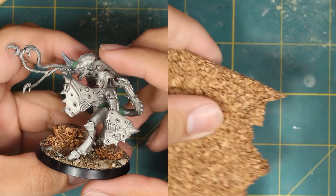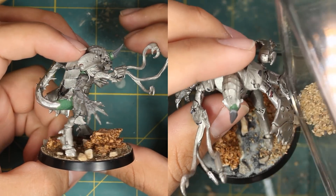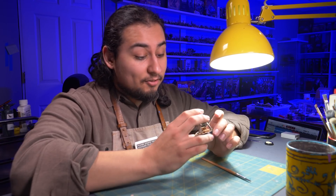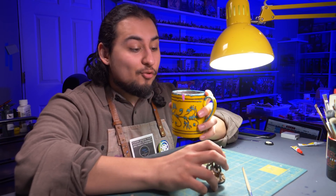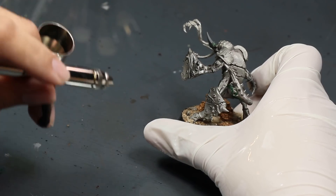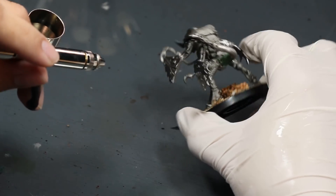For the base I did a classic earthy ground — super glued some cork, attached pebbles with a layer of wood glue, then finished it off with some fine-grain sand. A good, quick, classic basing scheme. Now with the base done I can think about painting. Pro tip: whenever I apply glue I always use old brushes and clean them out in my water cup — make sure to change your water before you start painting. I have lost many a good brush to gluey water.